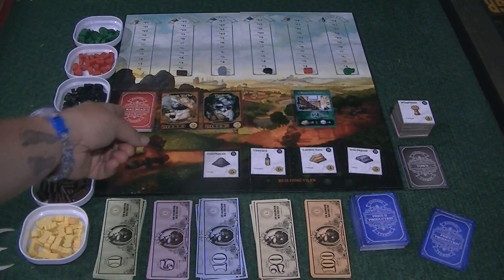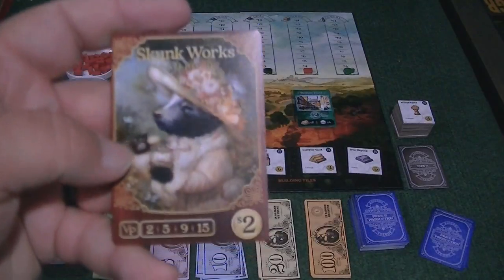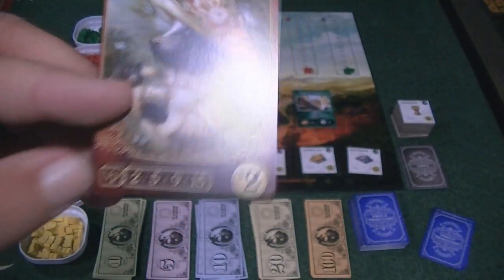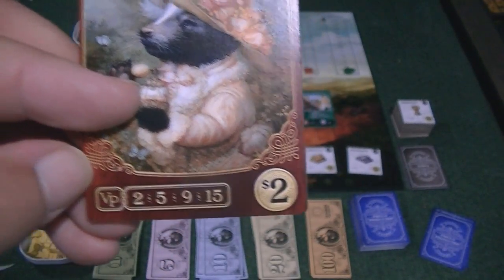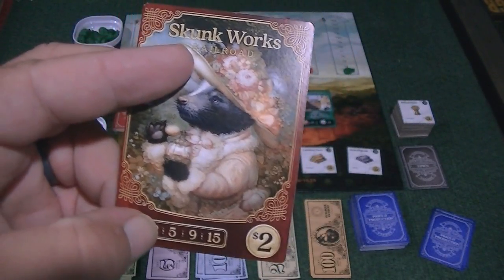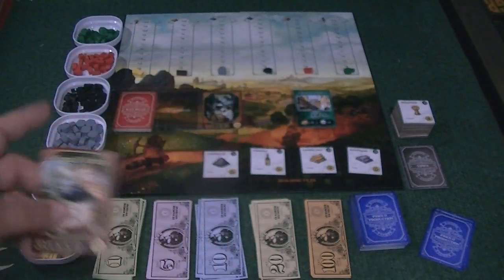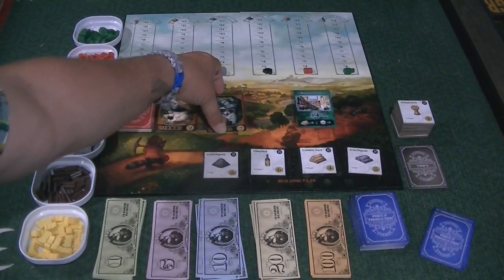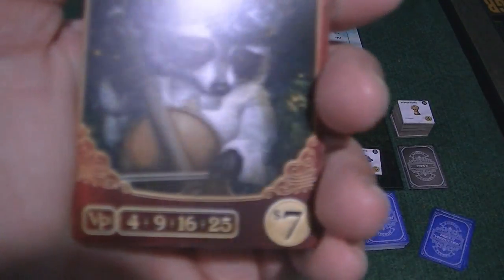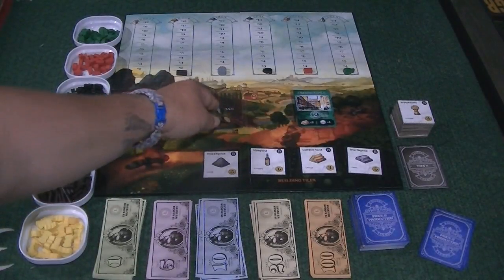There are these railroad cards. Railroads are going to have a name, like this is the Skunk Works. They're going to have an opening price — you'll be auctioning for these, and I'll explain that auction stuff in just a little bit. There are also going to be victory points that they're worth at the end of the game. If you have one Skunk Works, it'll be worth two victory points; if you had two Skunk Works cards, you get five victory points, then nine, then fifteen. The Tycoon Railroads cost more and the victory points are exponentially larger than the Skunk Works.